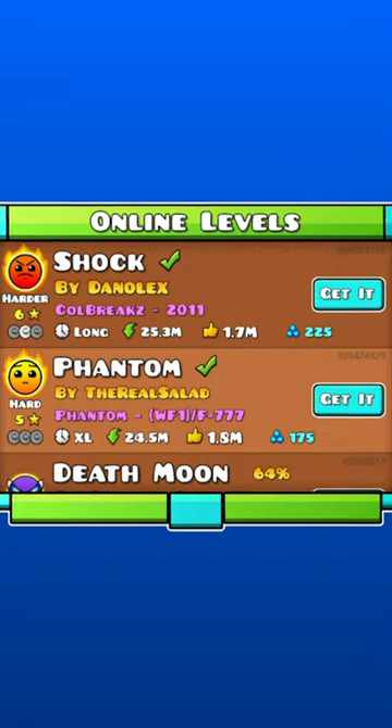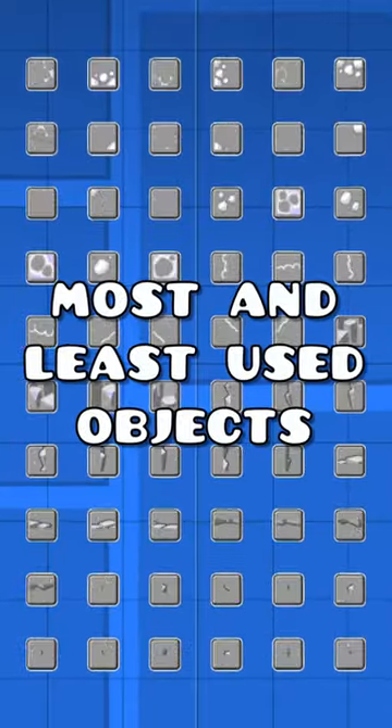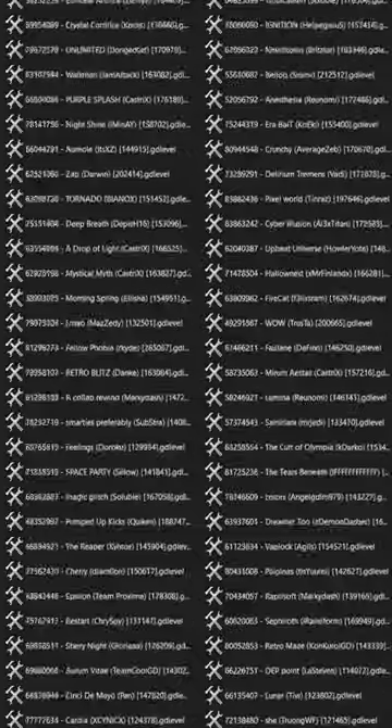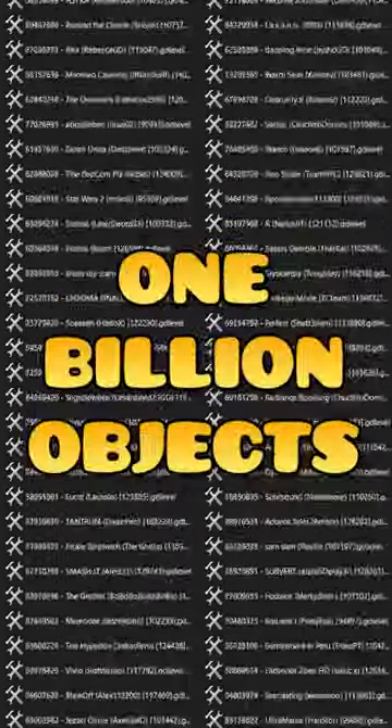Last year I uploaded a short where I scanned 200 Geometry Dash levels to find the most and least popular objects in the level editor. But looking back, 200 levels is way too small of a sample, which is why I decided to do it again — but this time with 27,000 rated levels, for a combined total of about 1 billion objects.